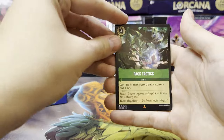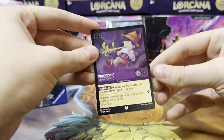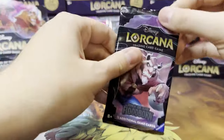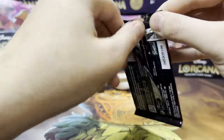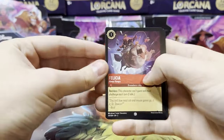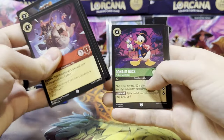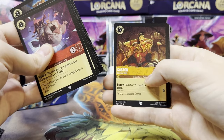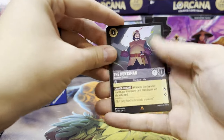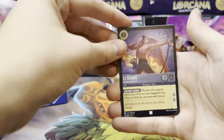First rare slot is Pack Tactics. Second is a super rare King Louie. And then we have a foil Pinocchio Talkative Puppet. So we have a lot of work to do ahead of us sorting and building the binder, but it'll make it a lot easier as we go on opening up others later on. First rare slot is the Huntsman, second is a super rare Grandpappy, and Li Shang as foil.